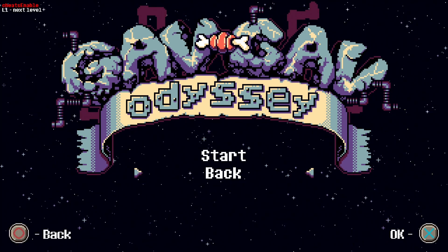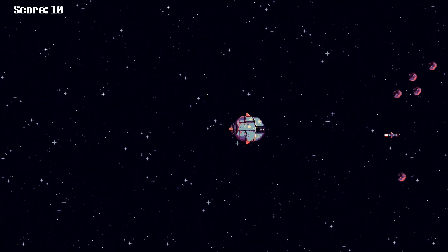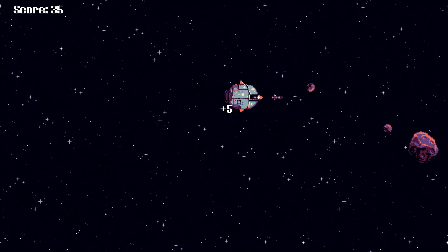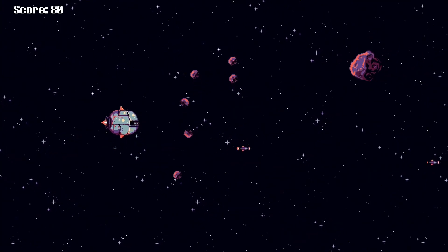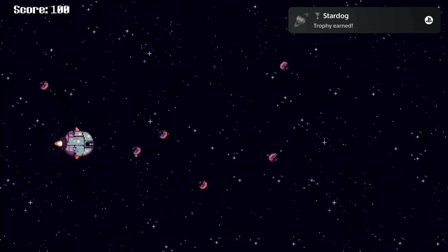Now select new game. After a cutscene you will start the level in a spaceship. Move the spaceship with the left stick and shoot with the cross button. Try to get at least 100 points for a trophy.